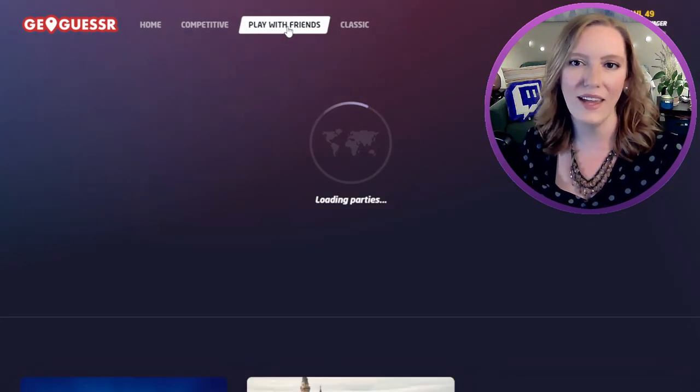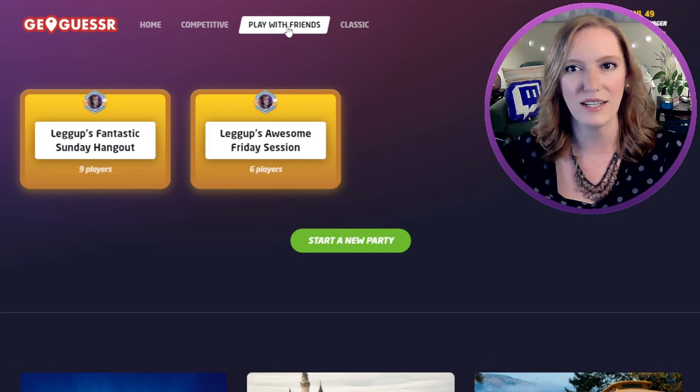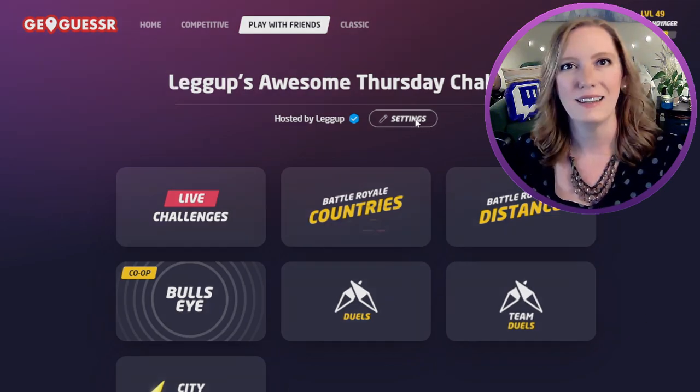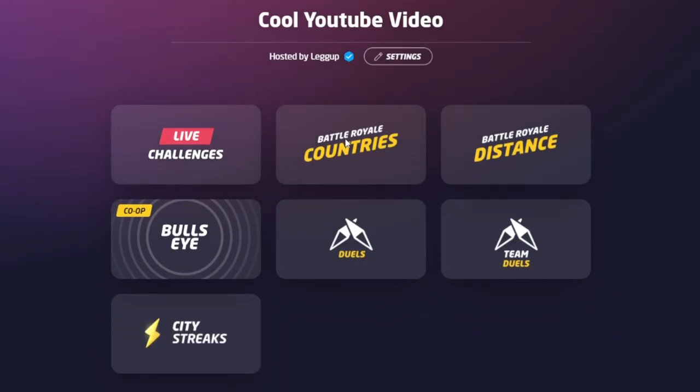Click Play With Friends, then you'll see all of your previously created parties. I'm going to create a new party here, and you'll see it auto creates a name — LegUp's Awesome Thursday Challenge. All you have to do is change the name in your settings. Let's call this one Cool YouTube Video. So here are the different game modes. Let's go through each of those options.